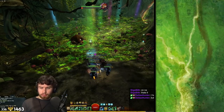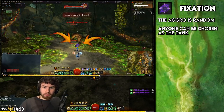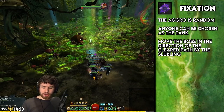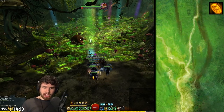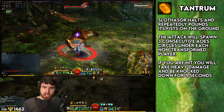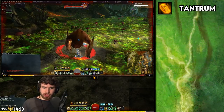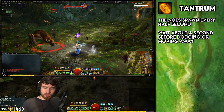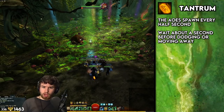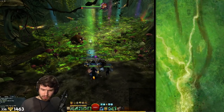It's a standard thing here: stand behind the boss, hit it, dodge the orange stuff, don't die. The boss tanks randomly, so a random player will get fixated. If you have the tank, simply move the boss in the general direction that your Slubling is currently clearing. For the tantrum attack, he'll pound the ground and AoEs will spawn under each player. They do massive damage and CC you for a long duration if they land. They spawn three AoEs in quick succession but don't activate immediately, so stand still, wait for around one to two seconds, then dodge away.